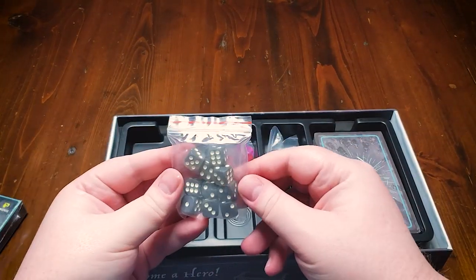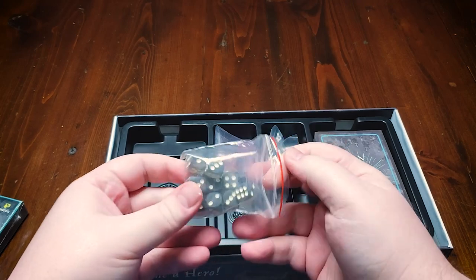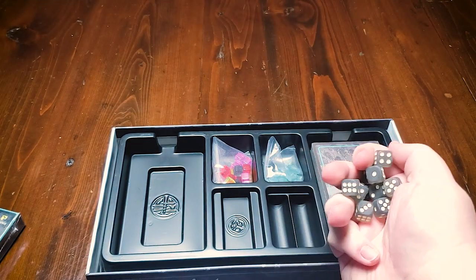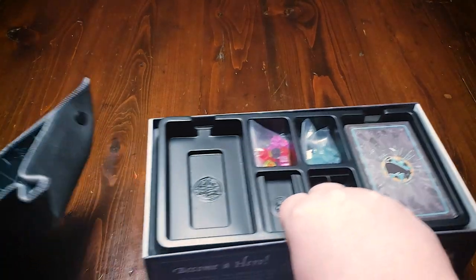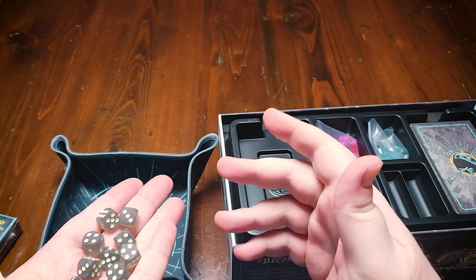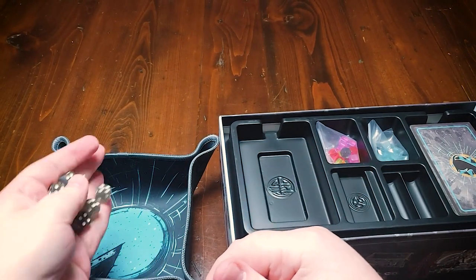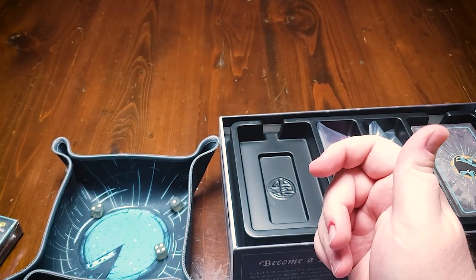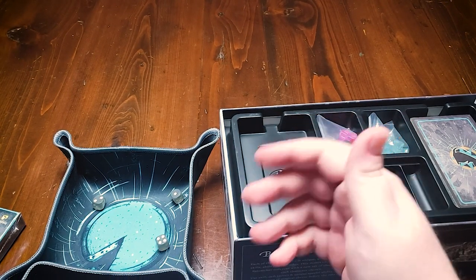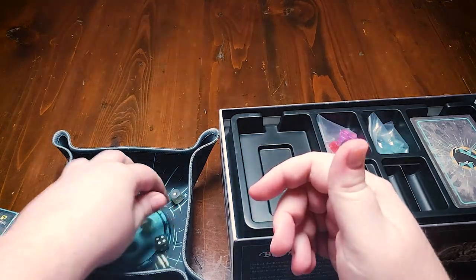We got a bag of dice. Dice in this game are how your Rat Catcher attacks. You're going to have access to a certain number of dice and then as an action you can choose any number of those dice to roll and potentially do damage to rats. Each Rat Catcher has a different accuracy, so fours might hit on some of them and some might require fives or higher.